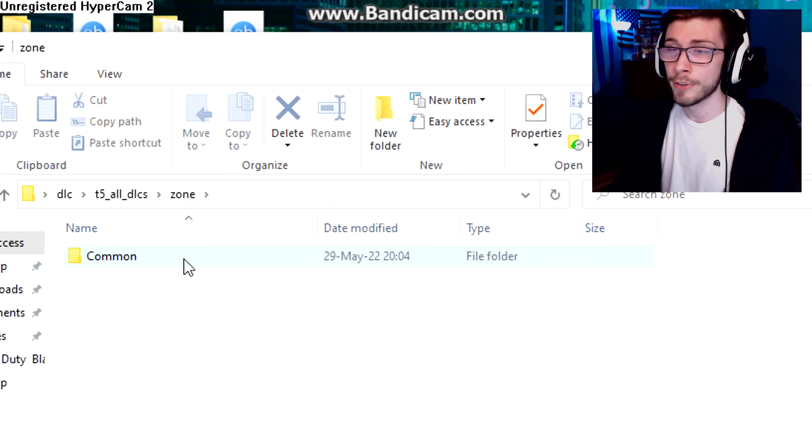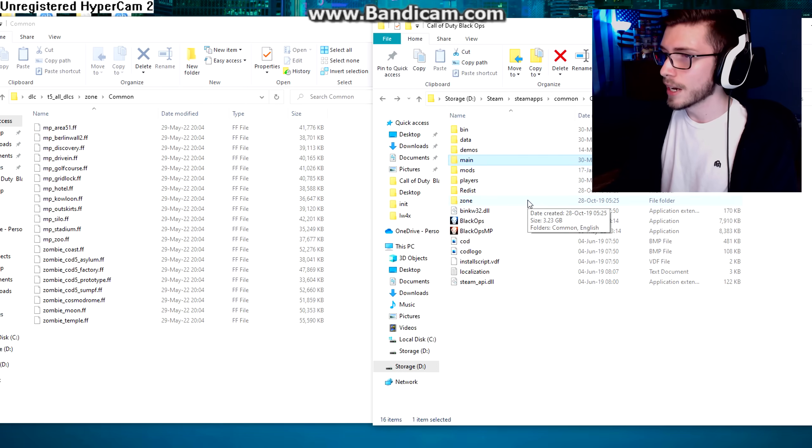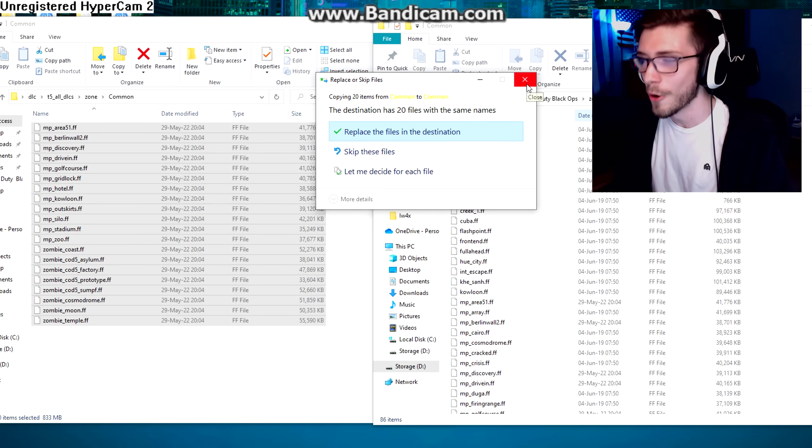For the Zone folder, open it and you'll find a folder called Common which contains all the DLC and zombies maps. Go to your Call of Duty Black Ops directory, click Zone → Common, and copy-paste everything in. I can't stress this enough — a lot of players on these clients don't have DLC and always get kicked from DLC games. It's completely free. There is more to these Black Ops clients than Nuketown, I promise you. Please play the DLC.